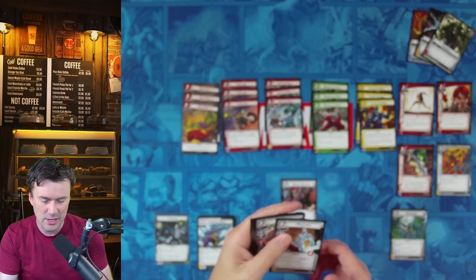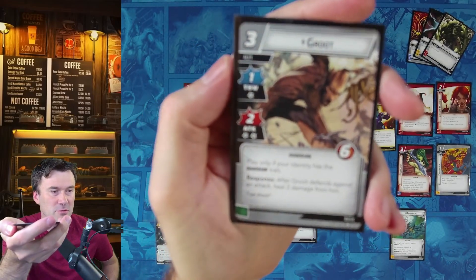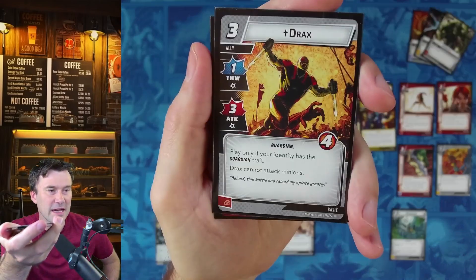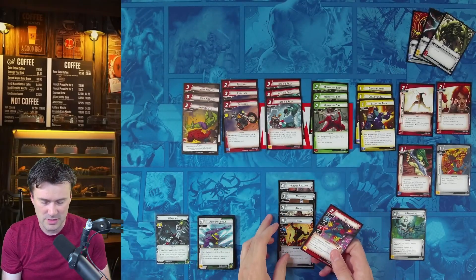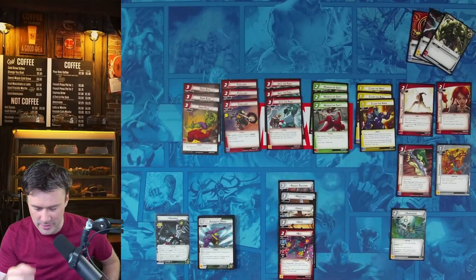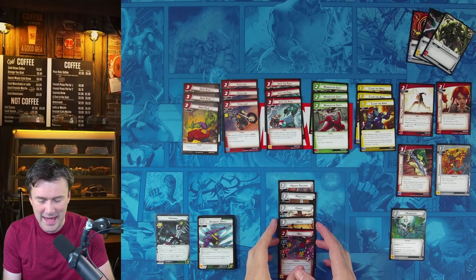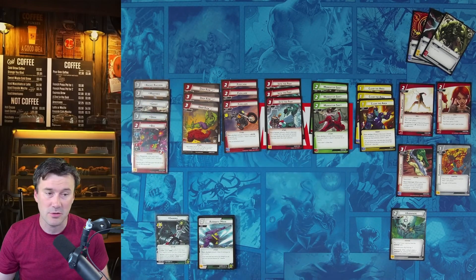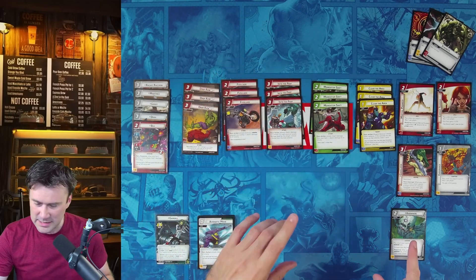Martin X is great because he lets you get allies in really cheap, which is helpful. Groot is my main blocker, and Drax helps attack the villain. You'll notice in a lot of my Guardian decks I use the Guardian heroes a lot. Finally, Bug — you could switch out Bug with a different Guardian hero. I use Bug because I tend to attack a lot with Gamora, so it would heal Bug up, but any other Guardian hero works fine.